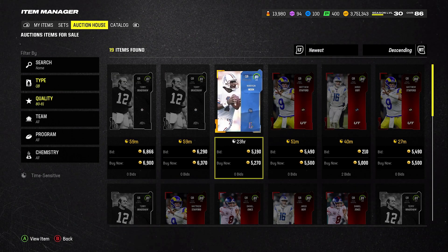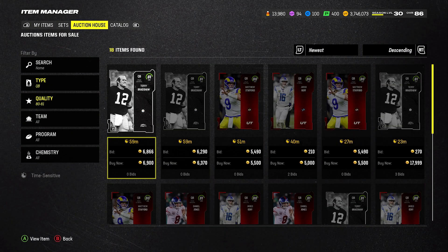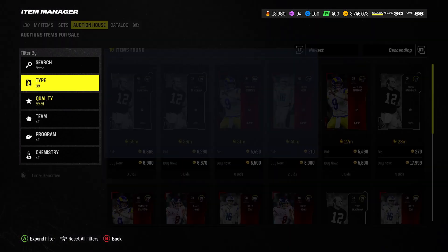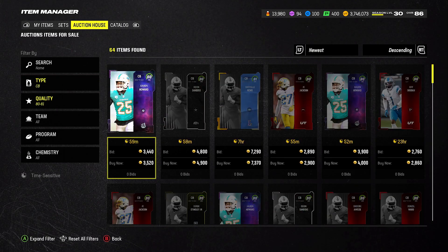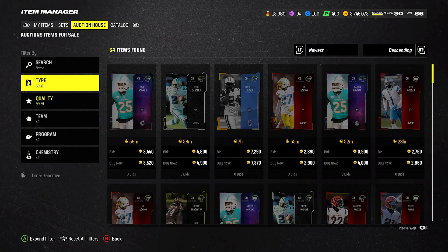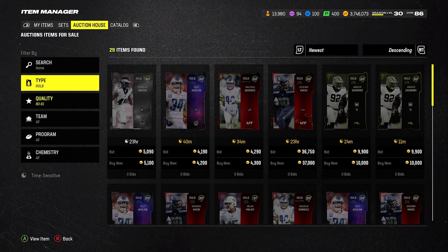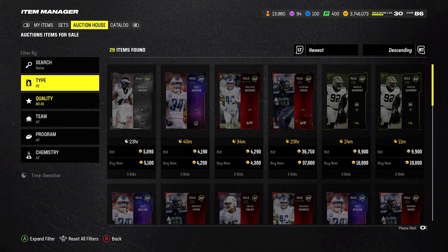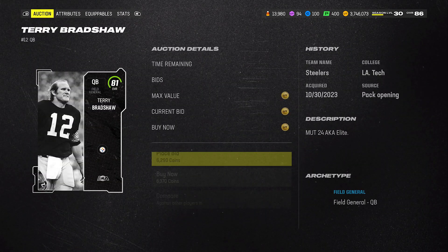81 for 5,000 coins — this is perfect! Three 81s at 5,000 each is 15,000 coins total, and they sell for 20,000. That's easy profit right there. I don't know if these are going to stay at 240 all day, but I'll take my 5k profit as it is. All we're doing is sniping 81s for 5k, putting them into the set, and then selling. I see a 6,300 — that's still a good price, but ideally I'm looking for 5,000.